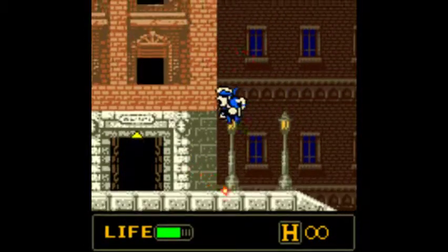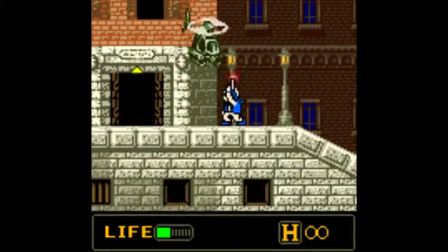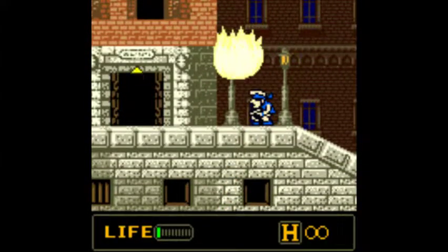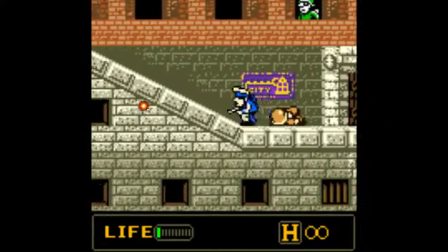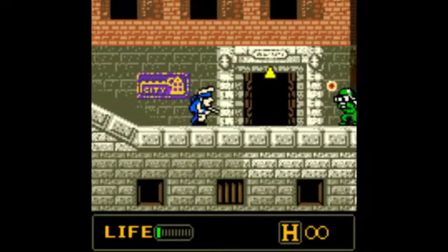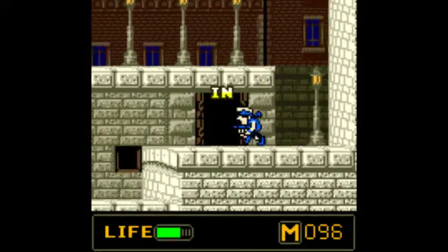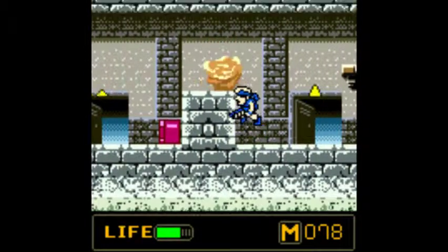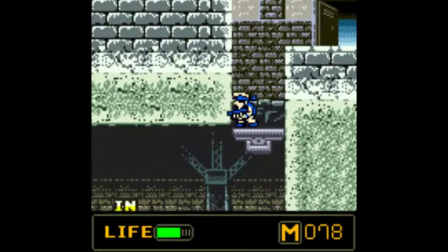Wait, do I have to kill the helicopter before being able to proceed, or is this a dead end no matter what? Didn't I kill this guy? Okay, now I can continue — to any side. So basically, some of these rooms are completely optional. This is becoming a little bit more of a maze, which I don't like because I'm not a big fan of mazes.